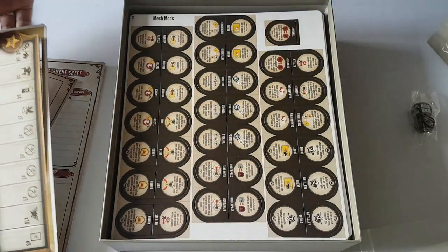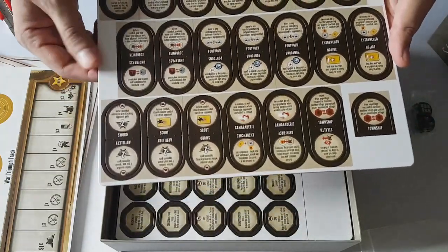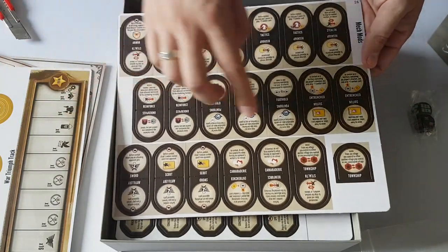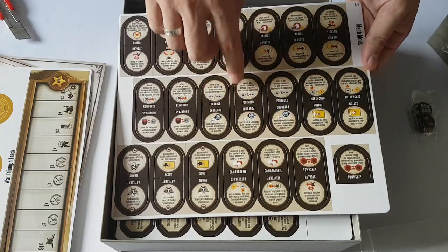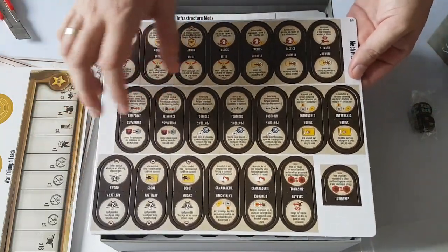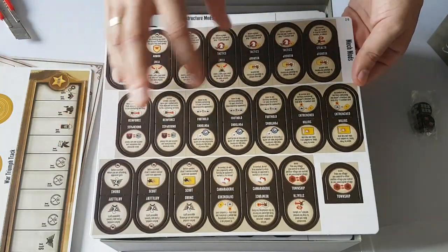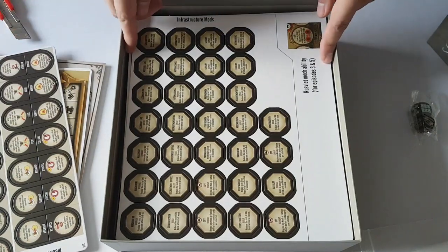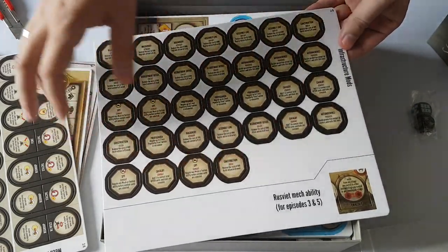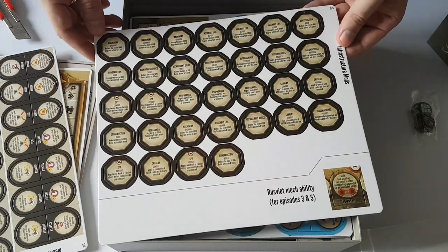That's a really nice module that I think will change the game the way you want to change it. If you previously wanted to fight more, now you can. And we have these — I think these are powers that let you change your own faction powers. They're called Mech Mods. So we have a bunch of different Mech Mods, and some are repeating — not everything is unique and different. And then we have infrastructure modes, so you can build infrastructures and stuff like that. Rusviet gets a specific Mech ability for episodes three and five.